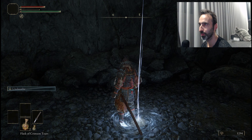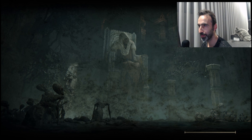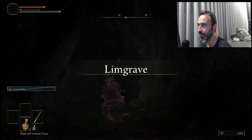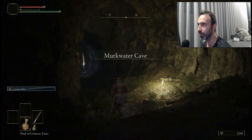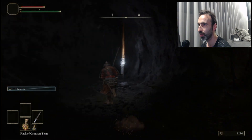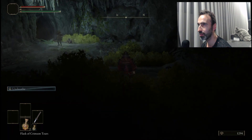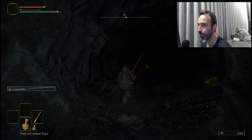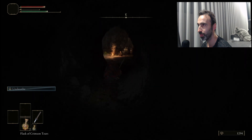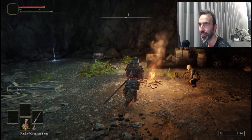You're gonna have to come here again right away because you're going to buy Margit's Shackle from him — that's the most important item for fighting Margit. It's the item that pins him to the ground without being able to move. One important thing about Margit's Shackle: you can only use it in first phase. If you miss the strategy and go into second phase, the shackle becomes useless.